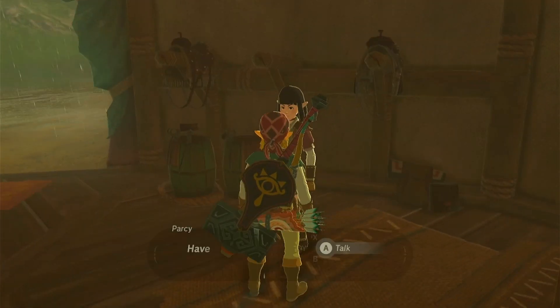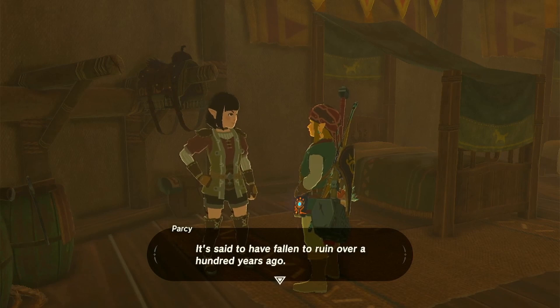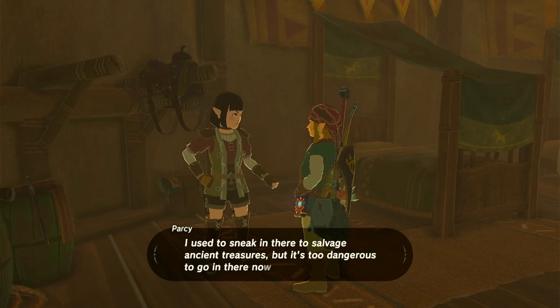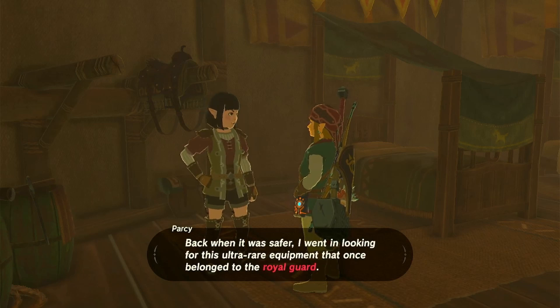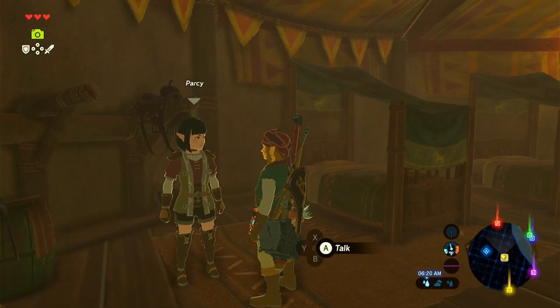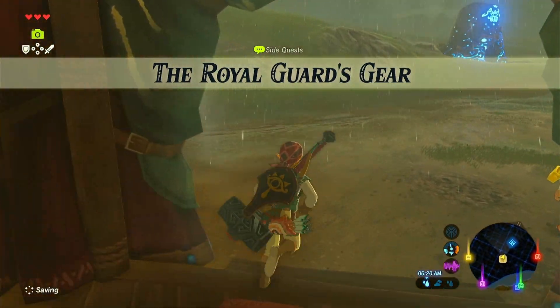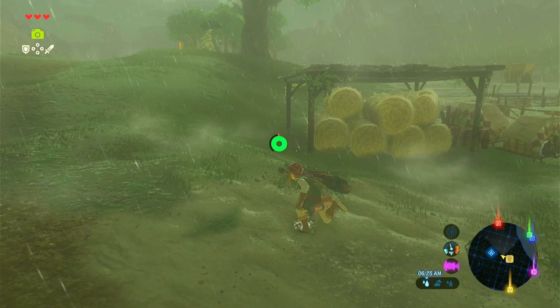Oh, her. Hello. Have you gone to the giant castle north of here? That's Hyrule Castle. It's said to have fallen to ruin over a hundred years ago. I used to sneak in there to salvage ancient treasures, but it's too dangerous to go in there now. These days, it's surrounded by an eerie mist and savage machine-like creatures. Back when it was safer, I went in looking for ultra-rare equipment that once belonged to the Royal Guard. It's legendary among collectors, but I was never able to find any. Achievement unlock — a side quest: The Royal Guard's gear. So eventually we'll have to go to Hyrule Castle and get that.